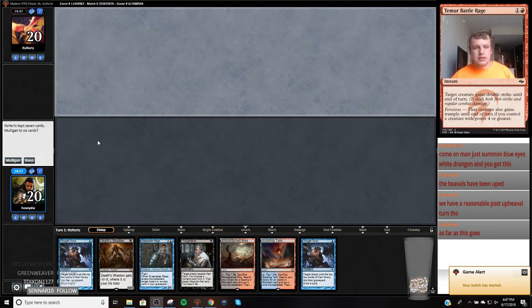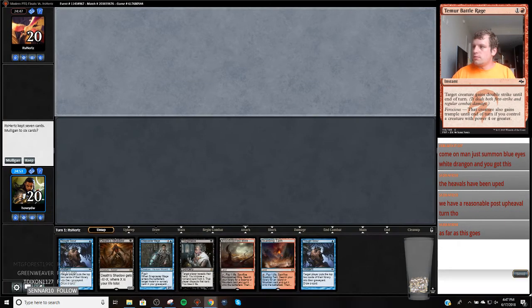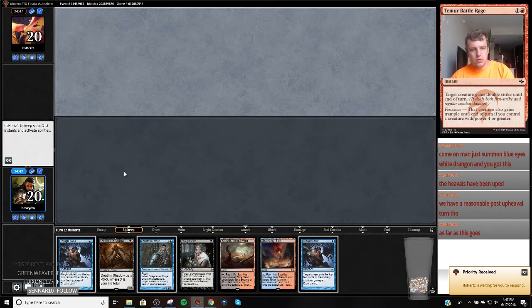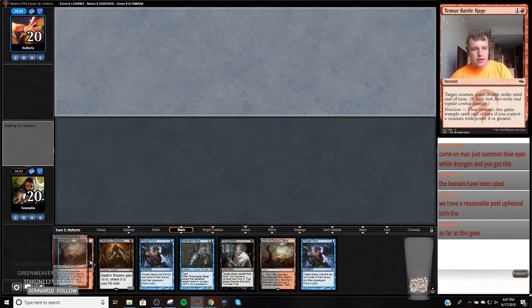Alright YouTube, here we are for round 6 of the PGQ. We're on the draw, 10th variant. This is a turn 2 Shadow with some disruption and a cantrip, which I'm always a fan of.